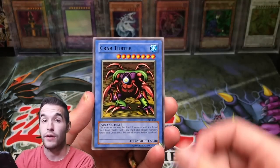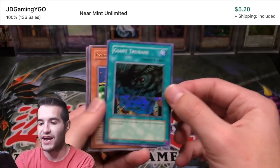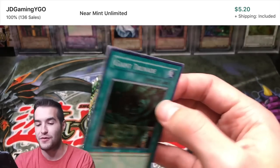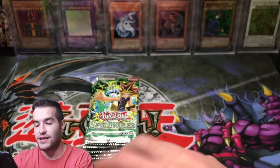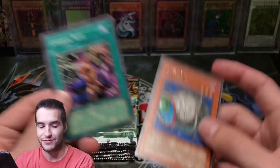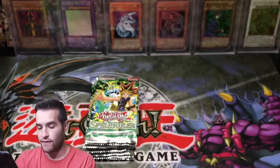Dark Witch, Crab Turtle, Magical Labyrinth. A Giant Trunade — super rare! And a nice rare behind it. Giant Trunade and Cyber Jar — that's a sweet rare. There's some sweet rares in this set. Molten Destruction, Final Destiny.